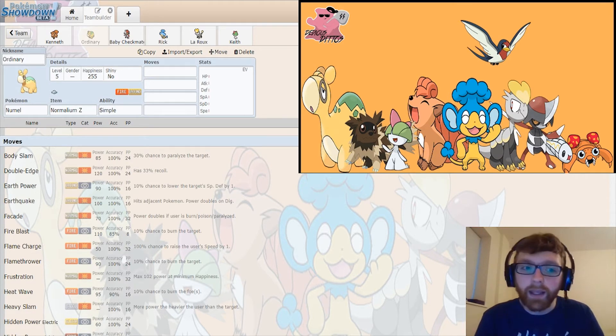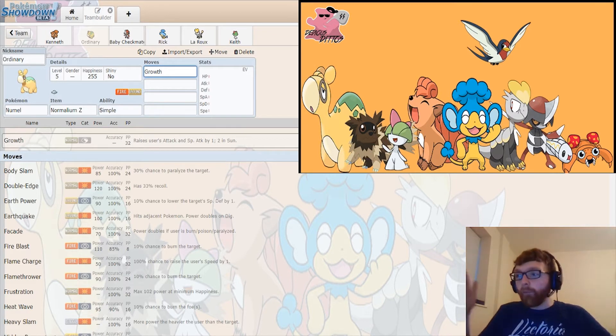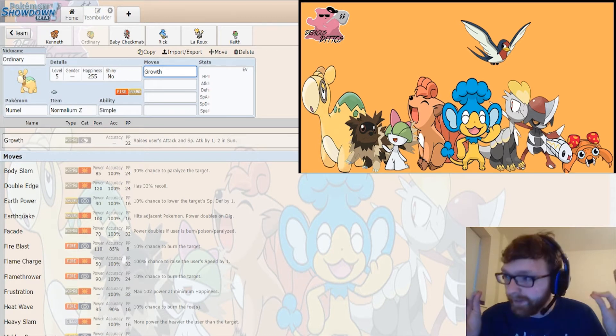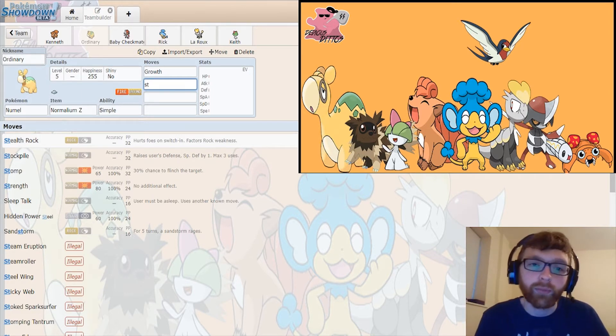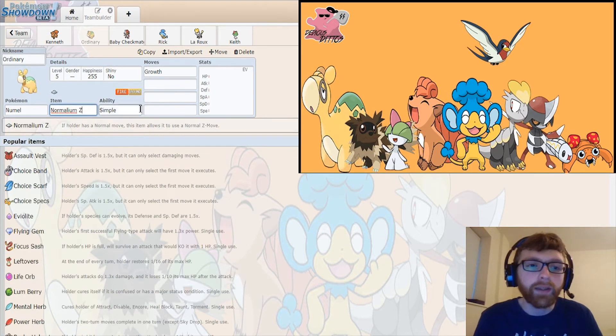It will raise a stat — it doubles it. This mon also learns Growth, and in the sun it raises both Attack and Special Attack by two. So in the sun with Ninetales it'll give it a plus-four in both. That's just nothing — nothing is living a hit from this thing if it's at plus four. The only problem is its Speed. It also learns Stockpile, so each time we Stockpile we get plus two. We can always play around with some Trick Room shenanigans. Normalium-Z Growth gives plus five in Special Attack.